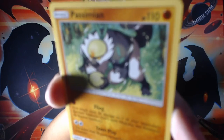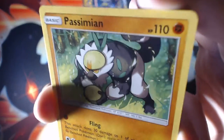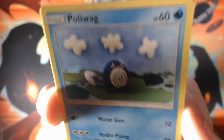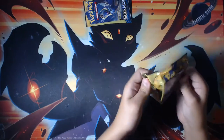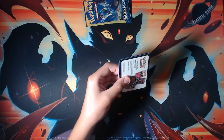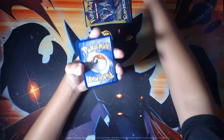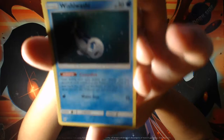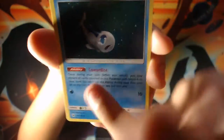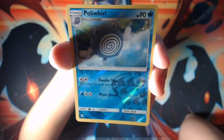Here we have Simisear and Simisear unfocused, Poliwag, and another Skarmory reverse — second Skarmory. Third to last pack here. My assumption is no more ultra rares, very sad, probably not likely. Wishy-washy. Dratini and Poliwag reverse.